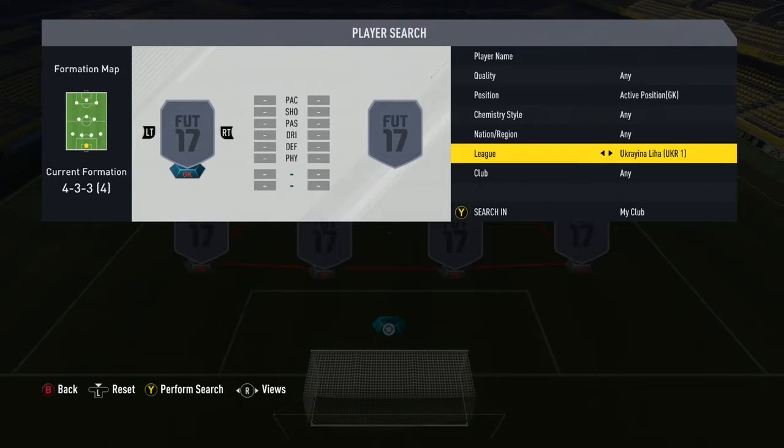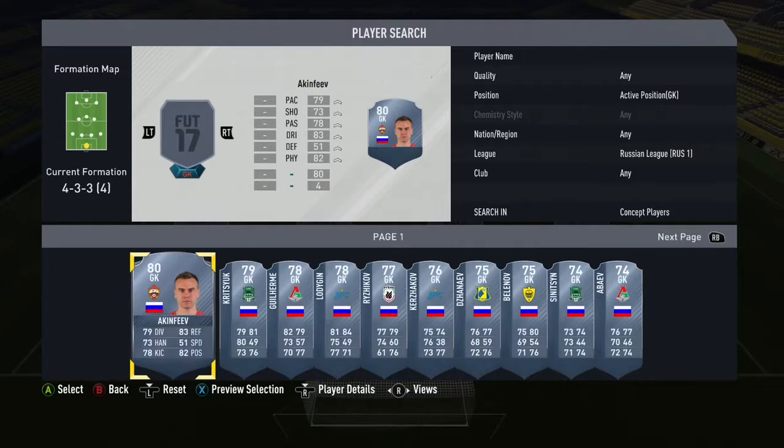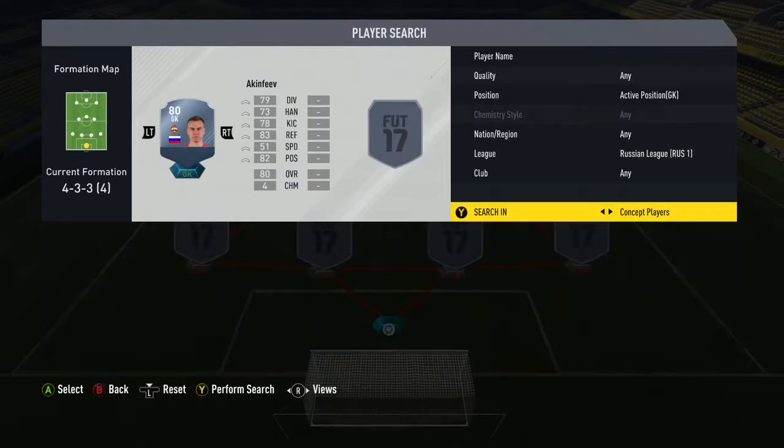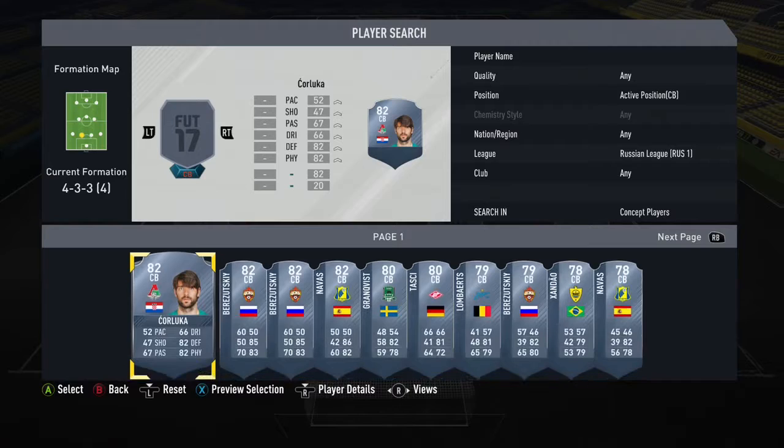Might as well just get a really cheap squad. The squad that I'm thinking we are going to go with is the Russian League squad. We're just gonna take this goalkeeper, 80 rated. They're all discards so it's gonna be a really really cheap squad, really easy to get to as well.